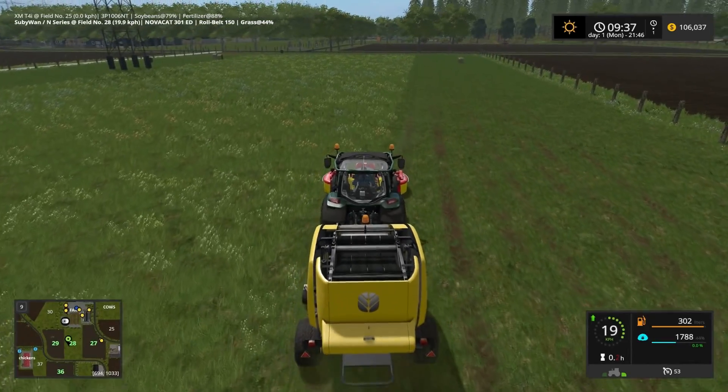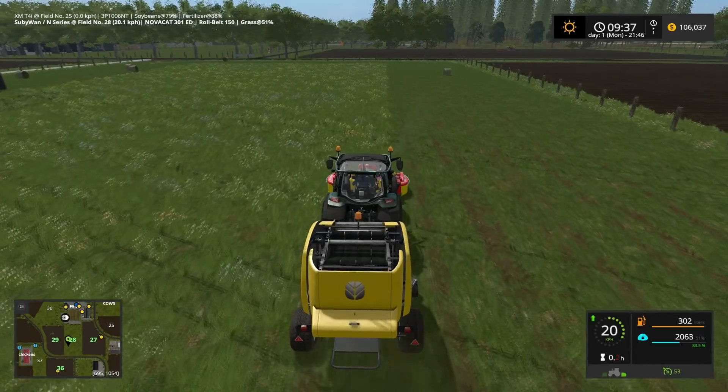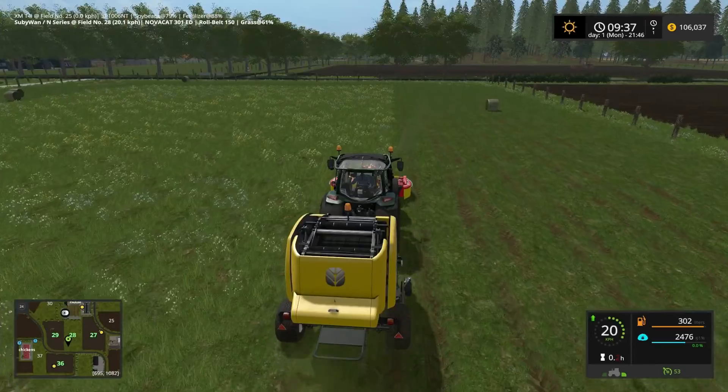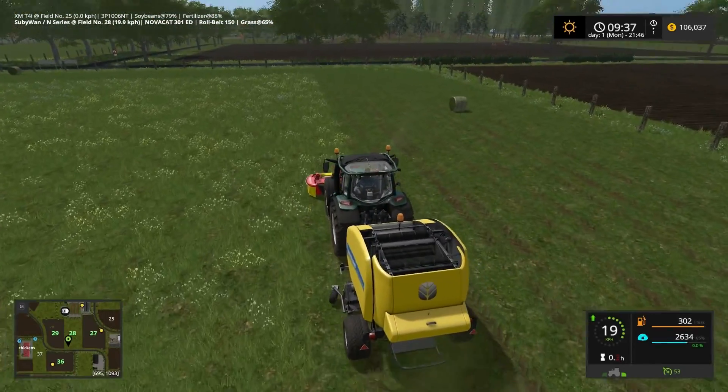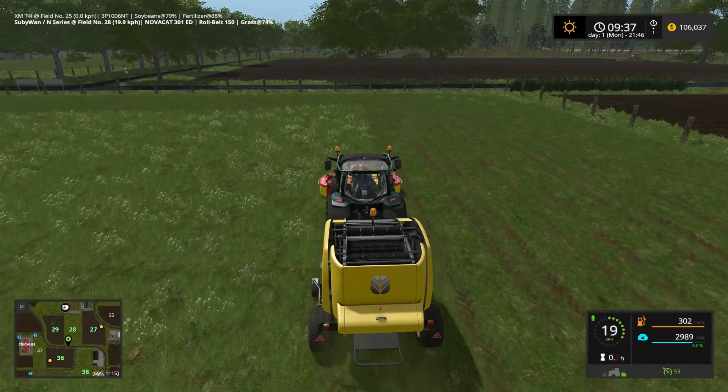I'm just here creating some bales, so after we get done here I will go and get a wrapper and wrap them and we'll sell them off. Also you'll see the Case in the distance over there just cultivating field number 36.